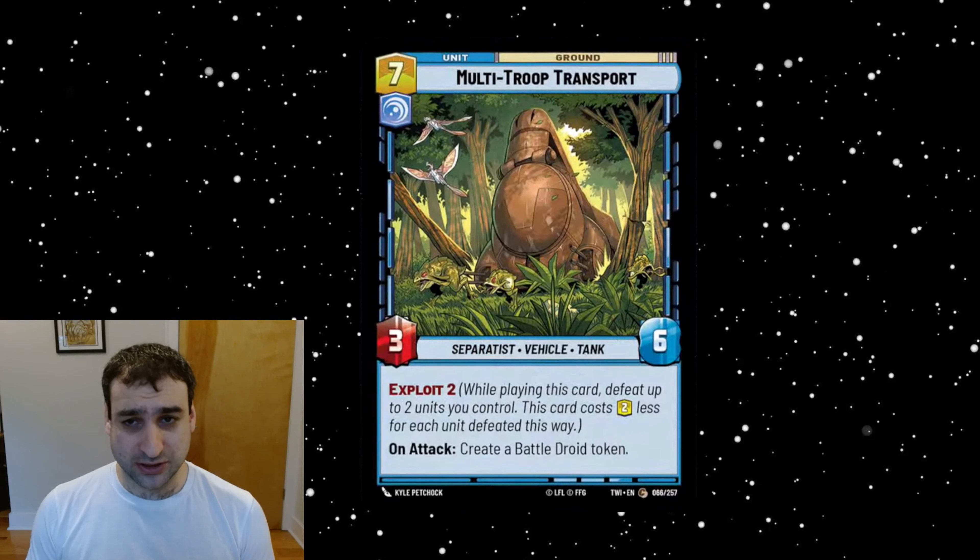Another Exploit one — Multi Troop Transport, a seven-cost vigilance unit. It's a three-six Separatist Vehicle Tank in Vigilance with Exploit Two. On attack, create a battle droid token. This is not very good — the stats here are way too poor to justify the work you have to put in to get it out.